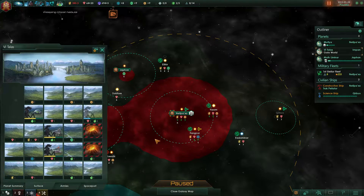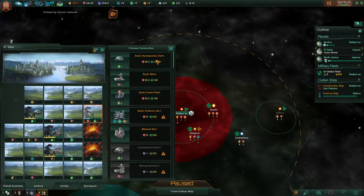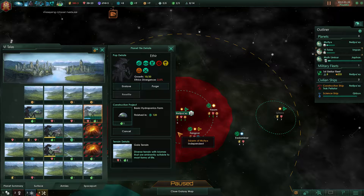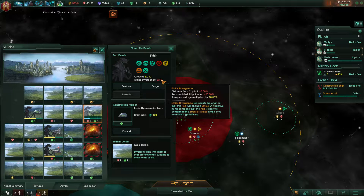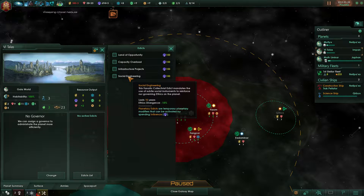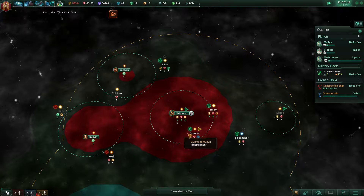How are we doing over here? How much food do we have? We have three. I'm going to build a hydrophonic farm over there as well, since food is better — we have two food plus there. So they have some ethics divergence. Do we want to make sure that doesn't happen? Yeah, we might as well. I don't want them to diverge into a new subspecies.